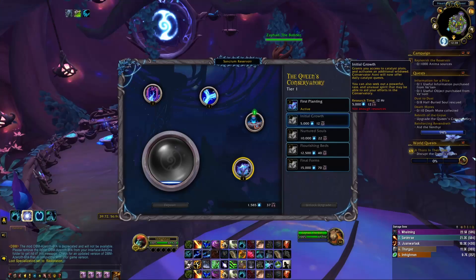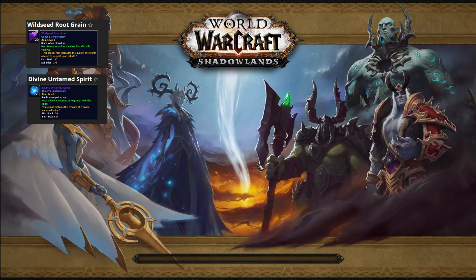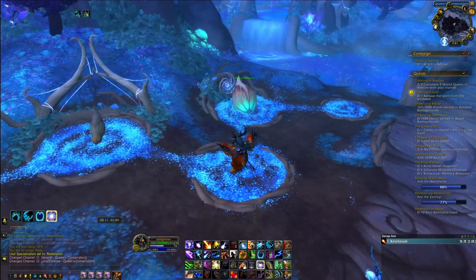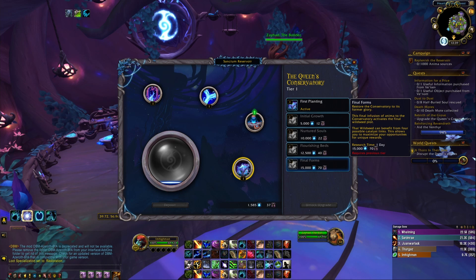Next is the Wakeners Rune Stag and Enchanted Wakeners Rune Stag. For the Wakeners Rune Stag you need to have at least a Tier 2 Queen's Conservatory. You then will need to have 2 Wild Sea Rude Grains and Divine or Greater Untamed Spirits. You will need to plant 2 Wild Sea Rude Grains on 2 Anima Catalyst plots. You then will need to use a Divine or Greater Spirit on the Wild Sea of Regrowth that is connected to 2 or more Anima Catalyst plots. Then wait 3 and a half days for the Incubation, and after 3 and a half days open the Wild Sea of Regrowth and speak with the NPC that will appear. Then loot the Queen's Conservatory Cache and hope it will drop the mount.